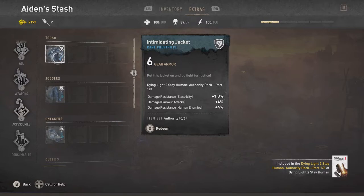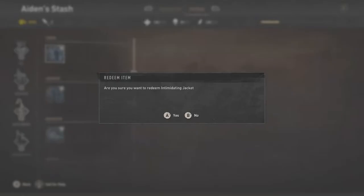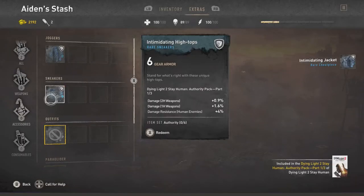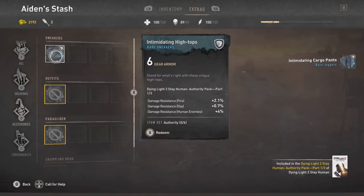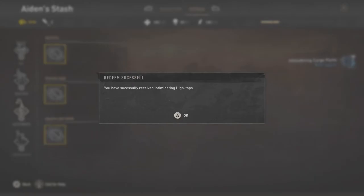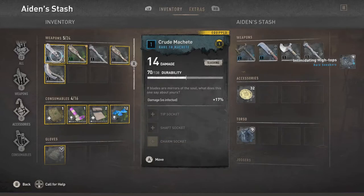I'll take a moment here so you can check the specs on them. These specs are not the greatest — for me they're good, but for some of you who are higher level and have been playing longer, it probably isn't all that great. So I'm going to go ahead and redeem this by holding X. I'm going to come down to the next one, hold X and redeem it — there are the specs for that one. I'm going to hold X and redeem that one too.